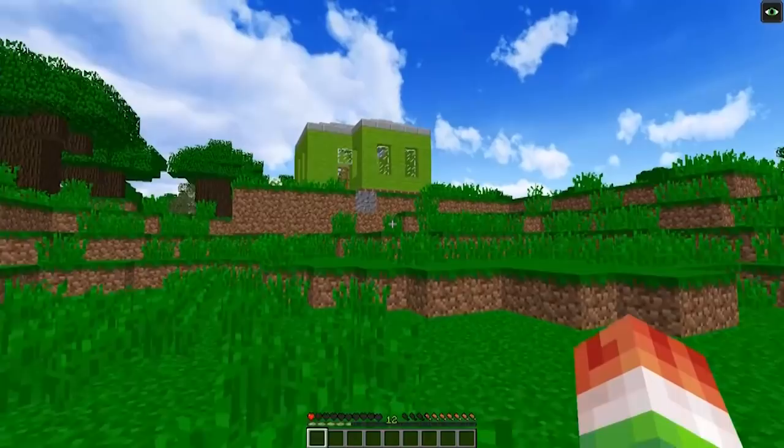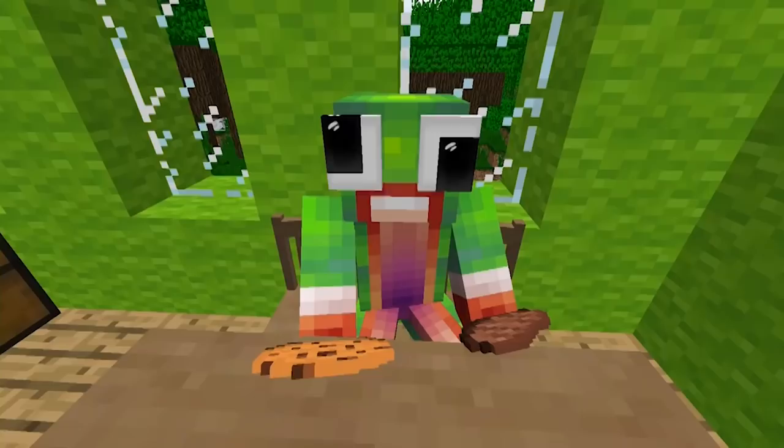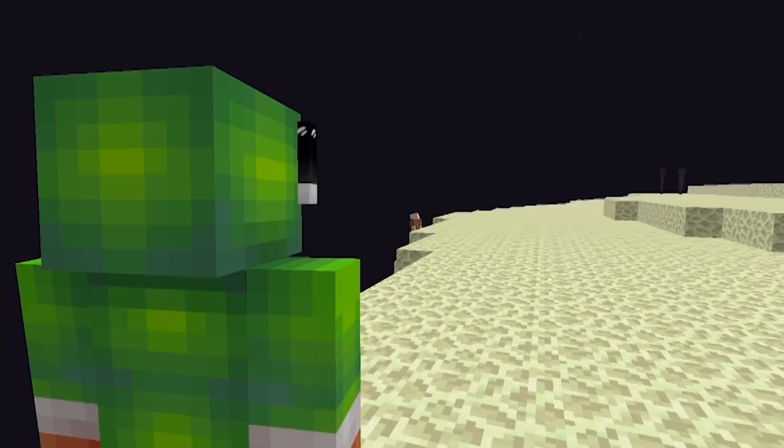Number nineteen: back in beta 1.7, we didn't have the hunger system that currently controls health regeneration and our ability to sprint, dig, and attack. After the release of beta 1.8, you could no longer recharge your health directly by eating food. Some of us liked that a lot, but some people prefer it as it is today. Let me know in the comments if you've ever played with this feature and what your favorite system is.